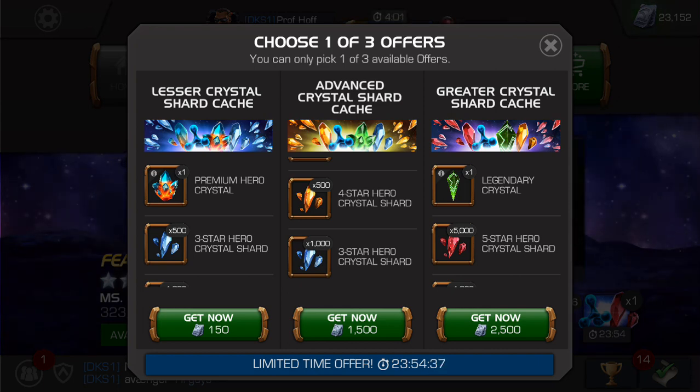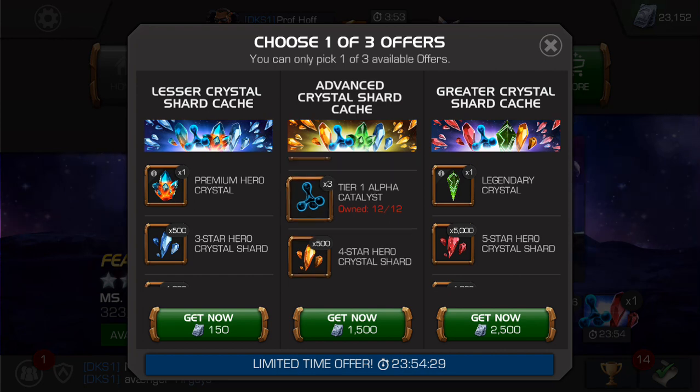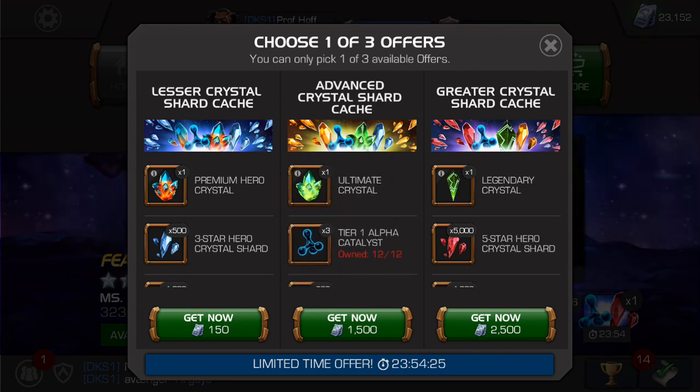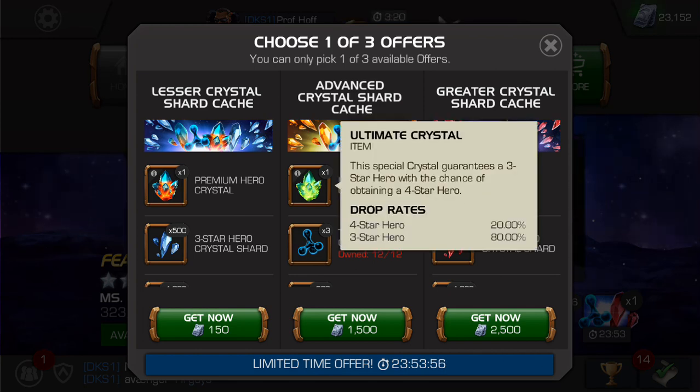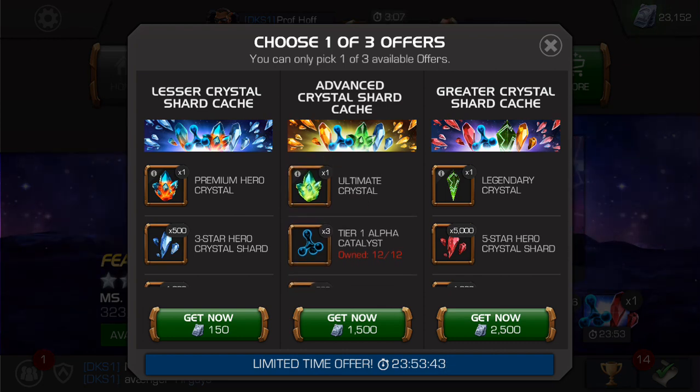So, 75 units of value from three-star shards, 500 four-star shards — I'll give those maybe 100 units of value — puts us at 175 units. Three Tier 1 Alphas, maybe another 200 units of value, and then a three-star. The left offer is solid value for 150 units, which is pretty much nothing when you grind. The middle tier's value is maybe 500 units — if it were a 500-unit price tag I might endorse it, but at 1,500 units I'm giving it a D-minus. Even if they replaced the Ultimate Crystal with a straight-up four-star Hero Crystal, I still wouldn't give it an A. Most likely 80% three-stars for 1,500 units? Just shameful. Left: B-plus. Middle: D-minus.